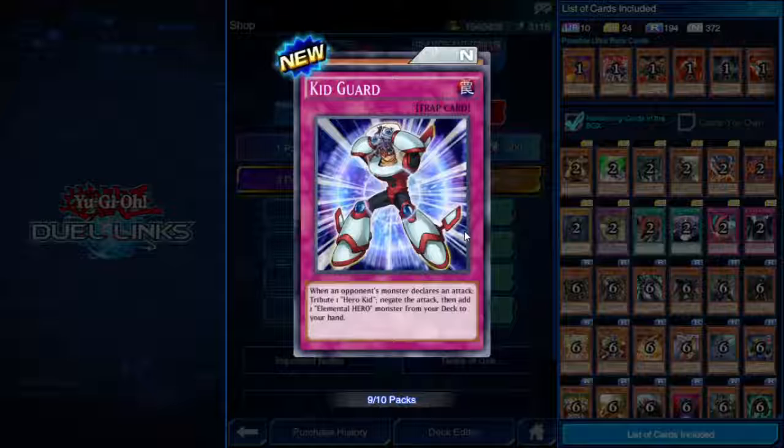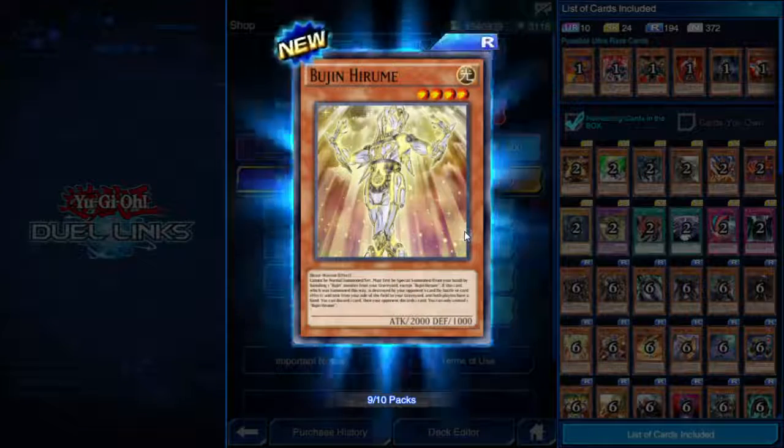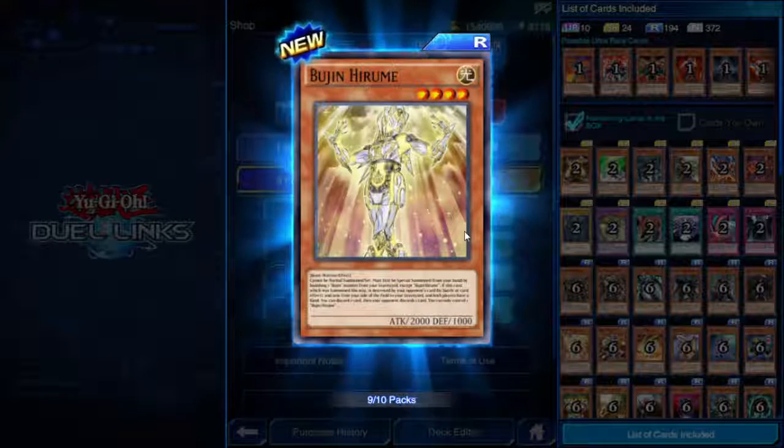Kid Guard — when an opponent's monster declares an attack, tribute one Hero Kid, negate the attack, then add one Elemental HERO monster from your deck to your hand. Works well with the fact that Hero Kids can summon more of themselves. And then we have Bujin Hirume.